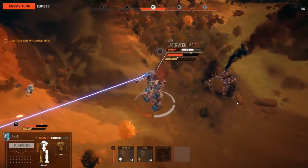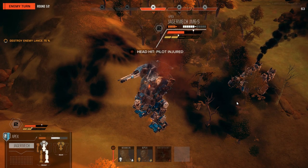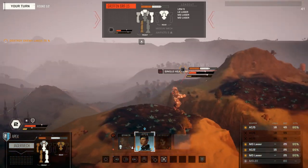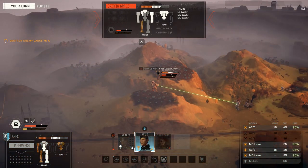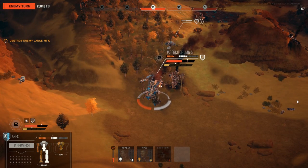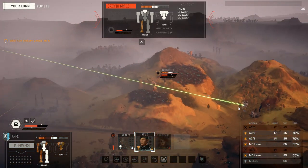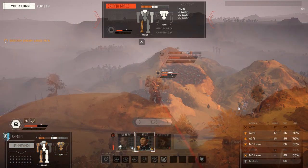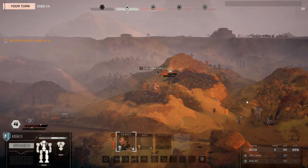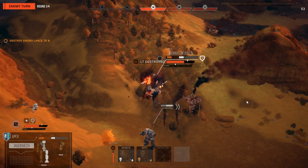The main advantage of energy weapons is their efficiency and damage for the weight of the weapon, and the fact that ammunition is not required not only increases the weight efficiency of the weapon, but also allows it to continuously fire and frees it from the danger of an ammo explosion. The downside of energy weapons is their poor heat efficiency, which is at its worst with the heaviest energy weapons — large lasers and PPCs. Medium lasers are good, efficient weapons for medium and short ranges and are one of the most prevalent weapons in the game.